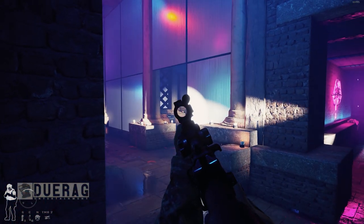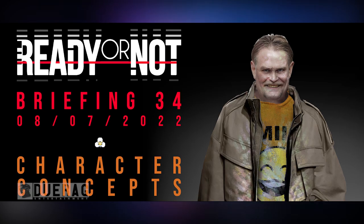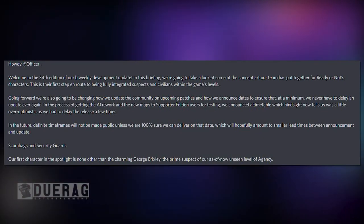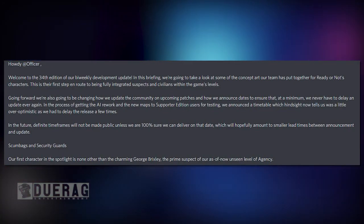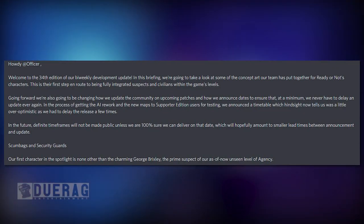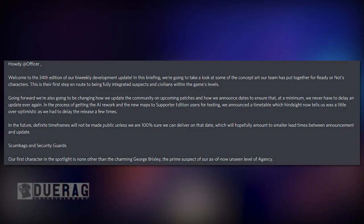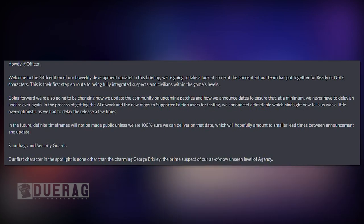That concludes the 33rd bi-weekly briefing — a first look at one of Ready or Not's future levels, Data Center. Moving on to the newest newsletter, Briefing 34: 'Character Concepts.' It opens with: 'Howdy officer, welcome to the 34th edition of our bi-weekly development update.' They'll be looking at concept art for Ready or Not characters — the first step toward fully integrated suspects and civilians in game levels. They also announce they're changing how they update the community on patches and dates to avoid delays.